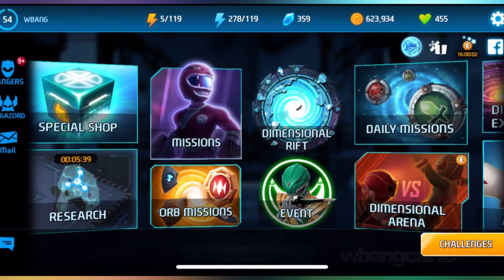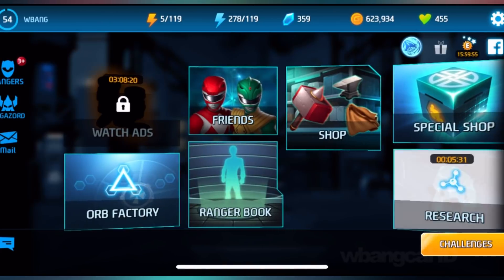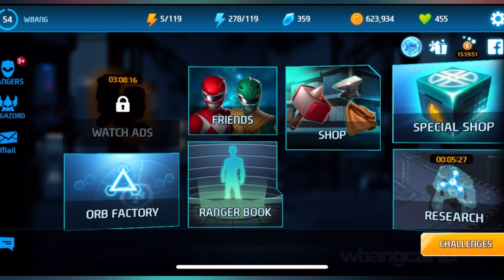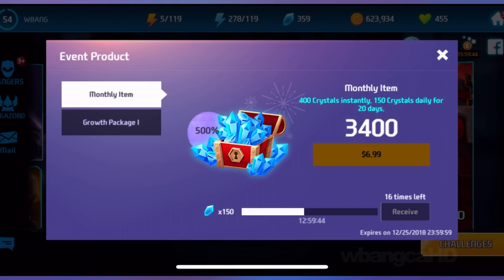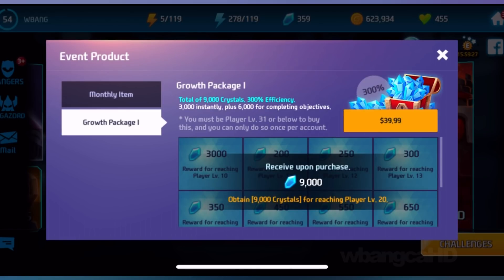There are some other ways, and then the premium paid ways. Unfortunately, these aren't free. You can also check out the advertisement on the far left-hand corner. You can also get a pack for $5 — it's $6.99 due to currency changes — where you get about 400 crystals instantly and about 150 crystals daily for 25 days, a total of 3,400 crystals. And there's another one that's about $30 to $40 depending on your currency: as your character levels up, you get a total of 9,000 crystals once you reach player level 20.